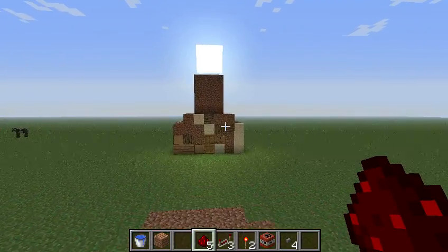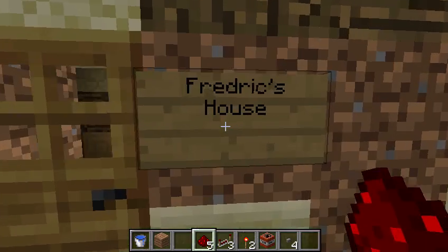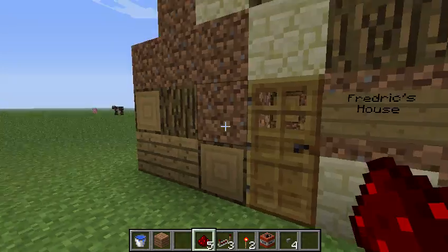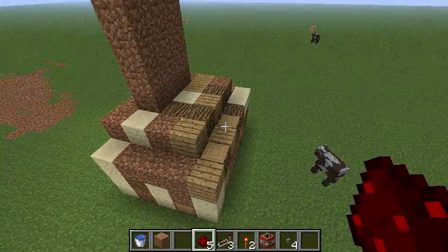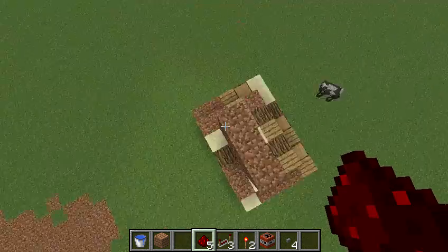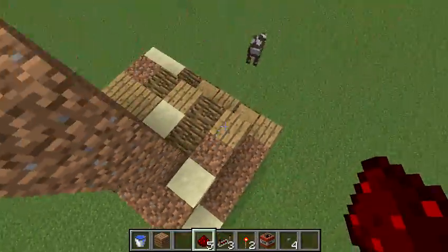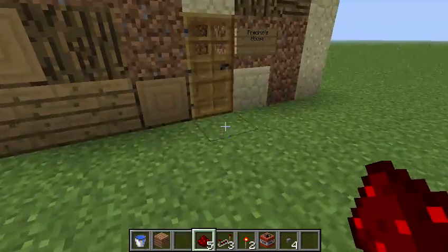First off, look at this. Look at this horribleness. Some guy named Frederick apparently wanted to build his house. Just came into my world and built this house out of anything you can just dig out of there. Look at how horrible it is. He didn't take into any consideration as to what to build. He's just like, yep, just gonna make it out of anything I want. And it's such an eyesore. It's so horrible to look at.